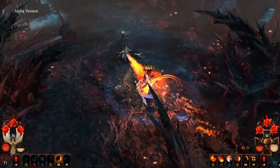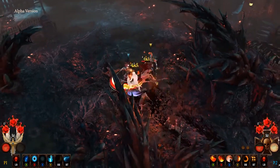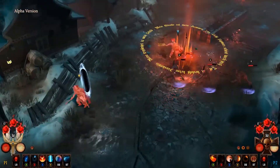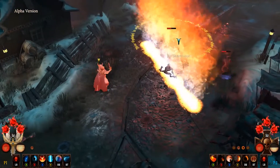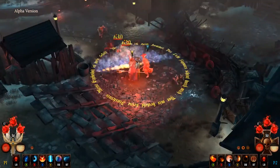For example, Aetheric Hurricane is a great way to hold off a group of enemies while inflicting damage. And by casting Phoenix Shield, he can create a wall of flame, perfect for lighting up an oncoming horde.